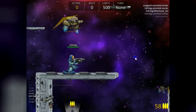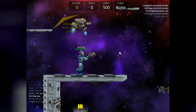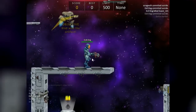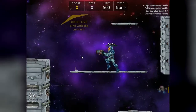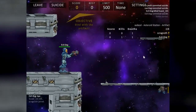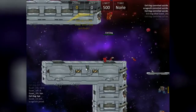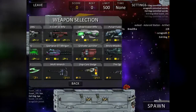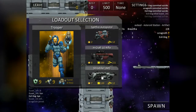You've got your turret and guns. You've seen the base weapon before — a small and weak machine gun. Let's check the other weapons. We get the Burst Rifle, which shoots three rounds.